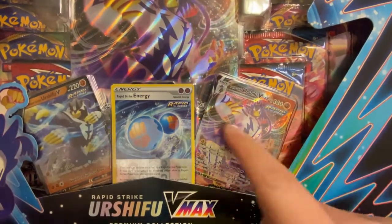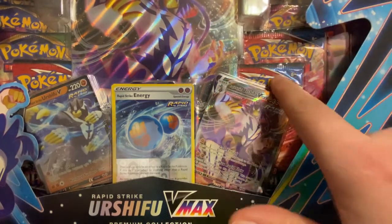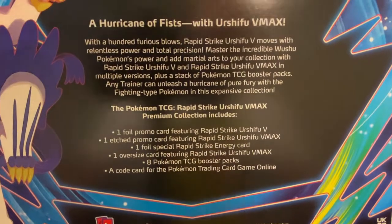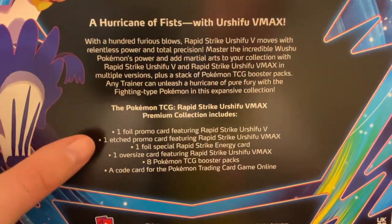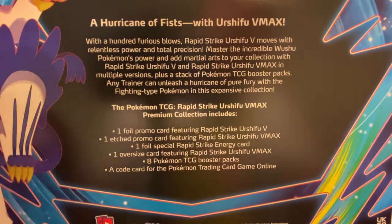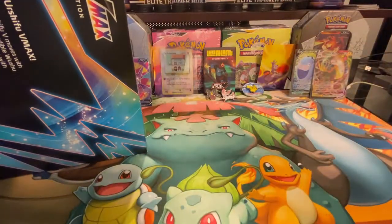Here we have the cards, the oversized cards, and all the cards on the inside. We'll look at the back real quick. Foil etched promo, special oversized card, eight packs inside, and a code card. Let's rip it open.